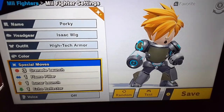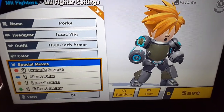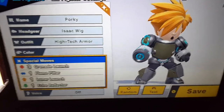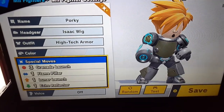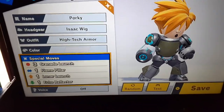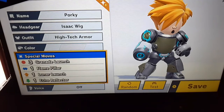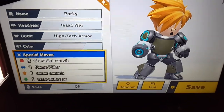For the special moves, I gave him a grenade launch, flame pillar, lunar launch, and echo reflector. If you're not comfortable with these move sets, you can always change them.